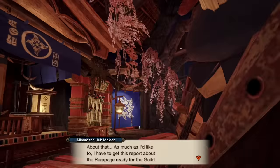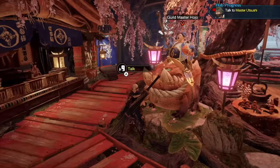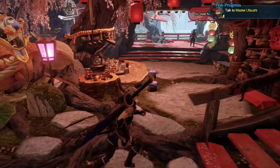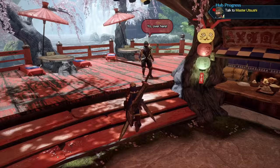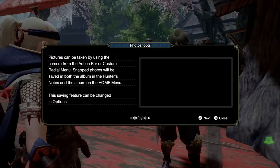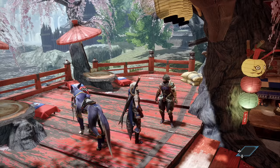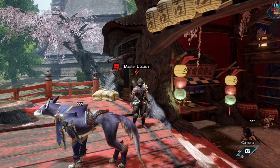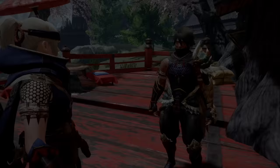Hojo has registered as a hunter — good for him. My favorite, Minoto, who is the twin of Hinoa, is the quest counter for the hub. Before anything else, they want us to go and talk to Master Utsushi. Using the D-pad, you can press left and there are some shortcuts. We can go ahead and choose the camera by pressing down — that allows us to aim with the right stick and press A to take a picture. Press B to exit, then talk to him and he will be happy. What a narcissist.